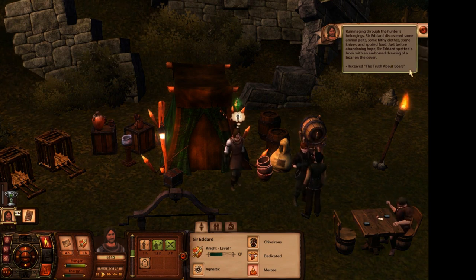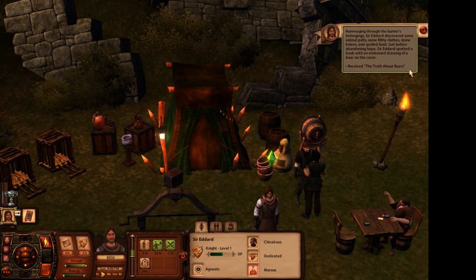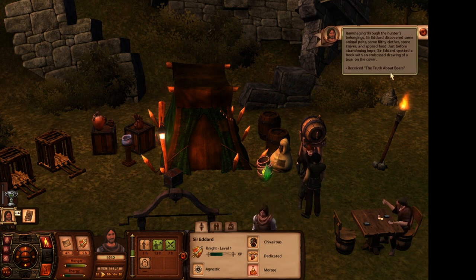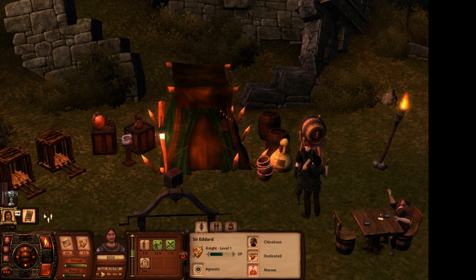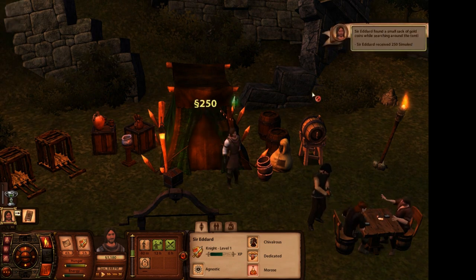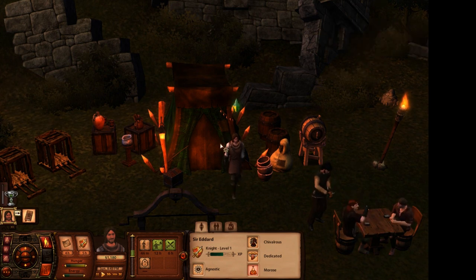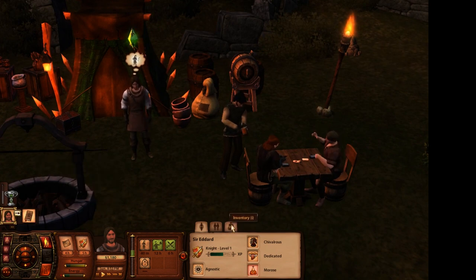Rummaging through the hunter's belongings, Sir Eddard discovered some animal pelts, some filthy clothes, stone knives, and spoiled food. Just before abandoning hope, Sir Eddard spotted a book with an embossed drawing of a boar on the cover - 'Deceived the Truth About Boars.' Can I actually rummage for more loot? Heck yeah! I got some money and some XP from it - found a small stack of gold coins. Sir Eddard received 250 simoleons. I'm just going to call them simoleons even though they're not.